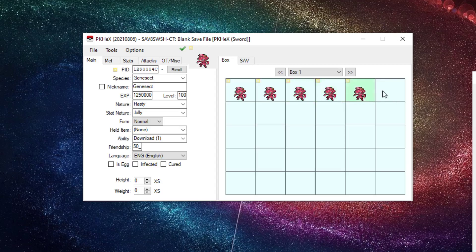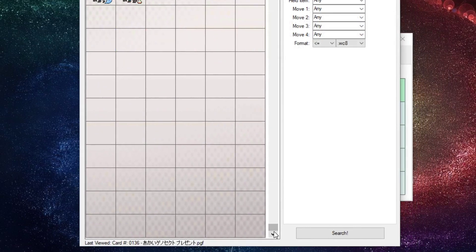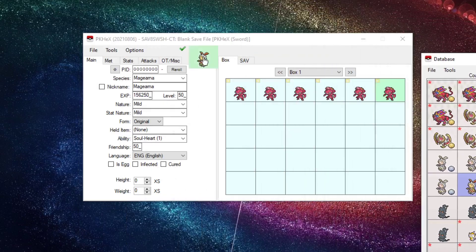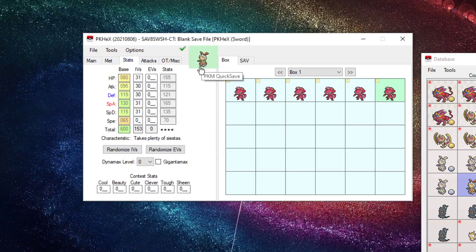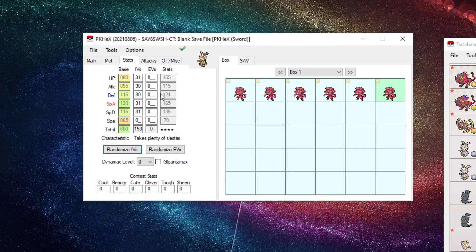Now let's look at Pokemon with restricted IVs. The best recent example is the Home Magearna. View it — so with Magearna, its Speed IV has to be zero, and if you randomize the IVs you'll get a legality issue. If you break the IVs, you get an error. To fix it, right-click Magearna and replace it from the mystery gift data. For IV-locked Pokemon like Home Magearna and other specific events, don't try to touch the IVs. You can use Bottle Caps on the Attack or Defense stat if you want to hyper-train those.